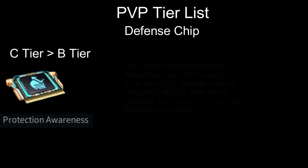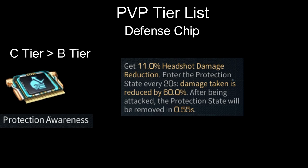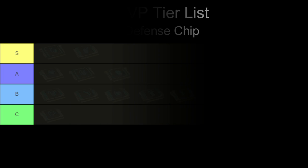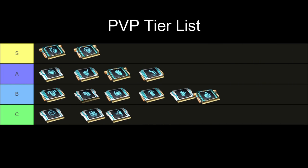Next, from C tier to B tier, we have Protection Awareness. This is the most useless premium chip ever — because what it does is just give you headshot damage reduction. If the enemy uses a flamethrower, Bioti Hoi, zan battle, shotgun, or assault rifle and they don't hit your head, this chip is garbage. So, this is how the PvP tier list looks. Wish you all the best on the gacha — I hope you can get the best chip. Thank you guys for watching, see you next time!